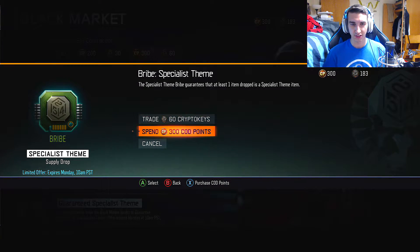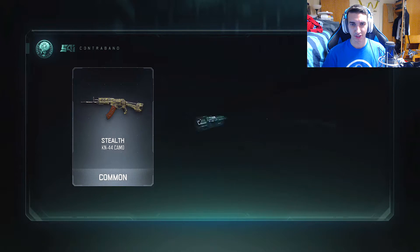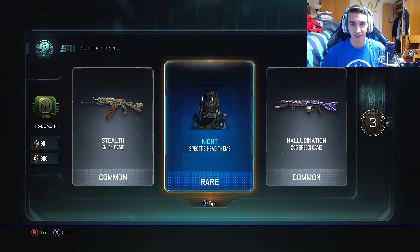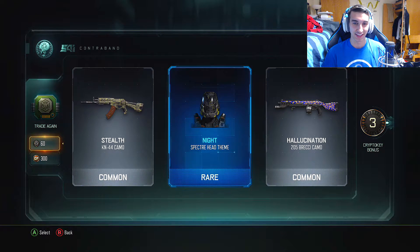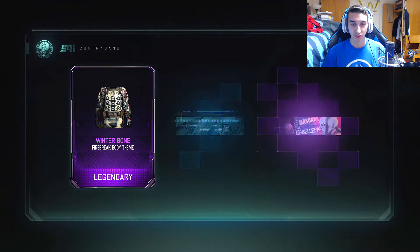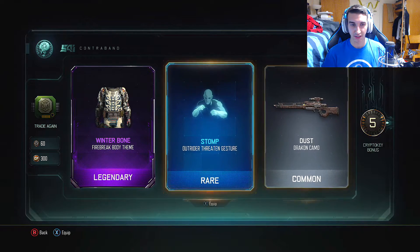Let's open up our first one. We'll do the crypto keys first. I haven't been playing much Call of Duty either, so I don't have much stuff. You get a rare head theme, which is cool, and then it's like two common items and then three bonus keys. That's terrible. I don't think it's worth it just from that one drop. Decent drop, I guess.